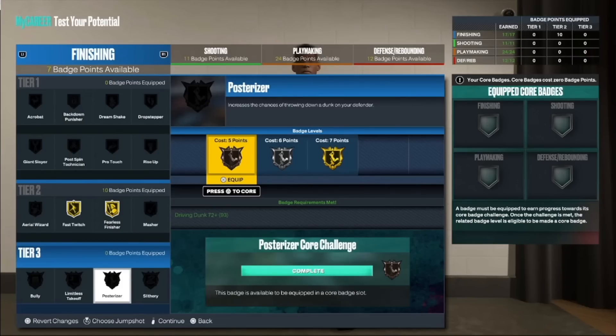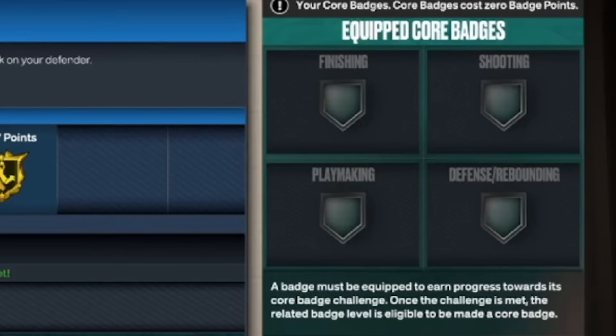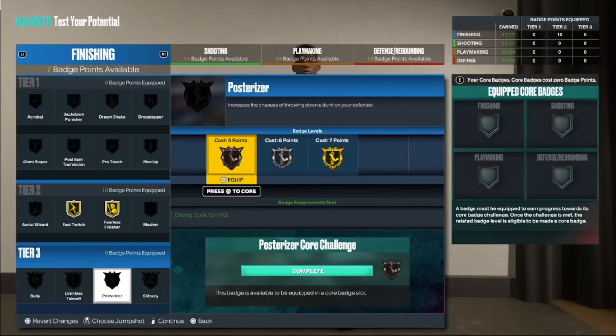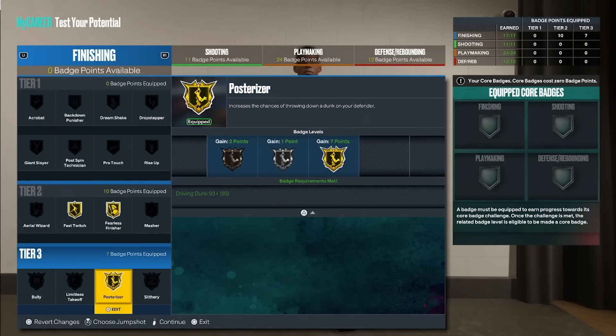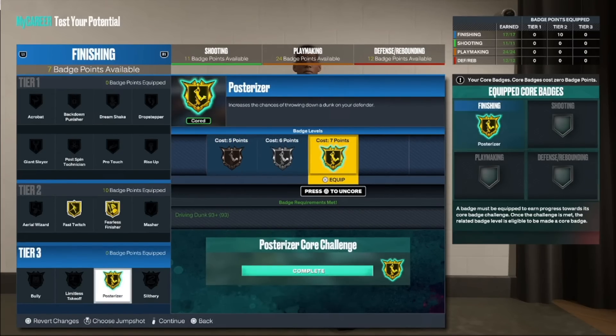They call them your core badges. You can equip one per category and that's basically a free badge. It doesn't have to be a tier three badge, but obviously if you can get a tier three badge for free, that's worth the most since it's the most badge points you save. That's the catch — you can't just make a build where you're going to have an 85 driving dunk with only 10 finishing badges and use seven of those on gold posterizer, because posterizer is a tier three badge. So remember, 17 is the key number where you can equip two gold tier three badges.